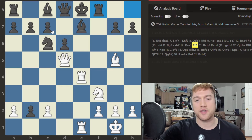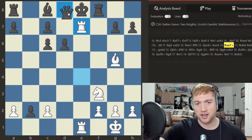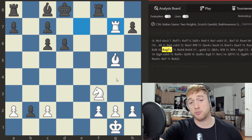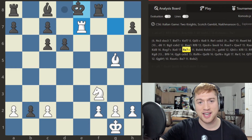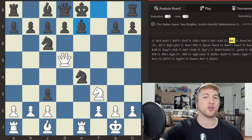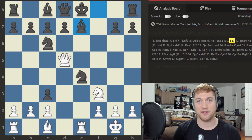At worst, White can get out with a draw with this amazing little sacrifice: Queen takes c6 check, Pawn takes c6, check, only move, check — and at this point you have a windmill perpetual. You can play King e8, Rook e7 check, King d8, Rook g7 check, and claim your threefold repetition.